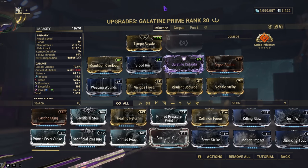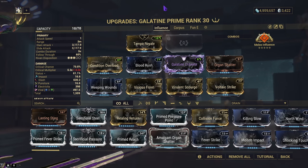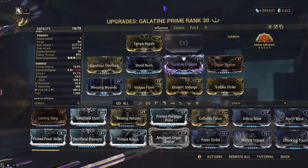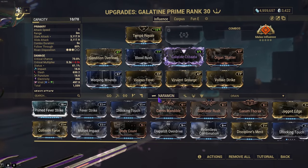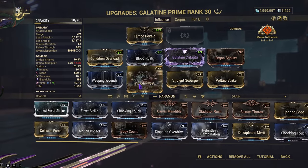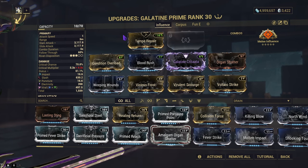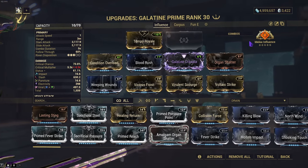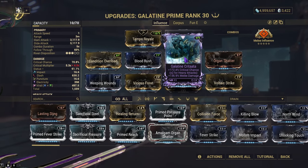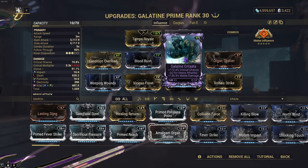Next is the Galantine Prime. Funnily enough, I only needed one Forma for this, but there are changes you can make — you can replace the 60-60s with the dash versions of those elemental mods, like using Fever Strike instead of Virulent Scourge or Voltaic Strike's primed version if available. This runs basically the same build as the Gram: Condition Overload, Blood Rush, Weeping Wounds, melee influence build, except because of how low the Galantine Prime's crit damage is, I added Organ Shatter. You can replace the Riven slot with melee damage, crit chance, or even a bane mod.